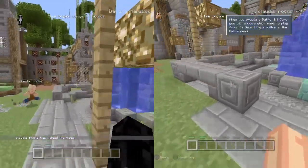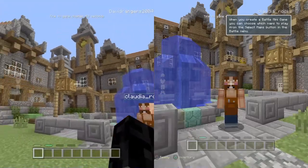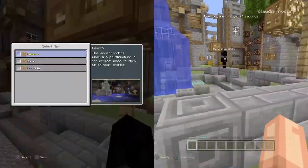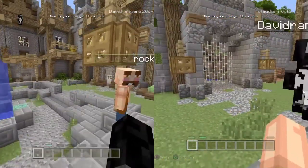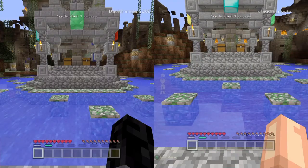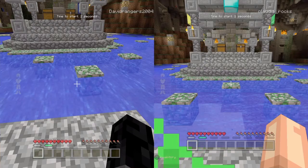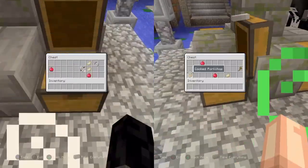Here we are in the lobby. On the top you can see how many seconds are left until the game starts, and you can also select the map here. If you want to skip to the match already, I just click square and there we go. It does show both screens. Let's do this!